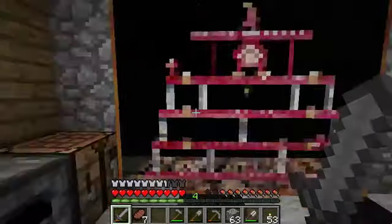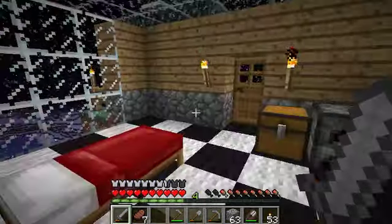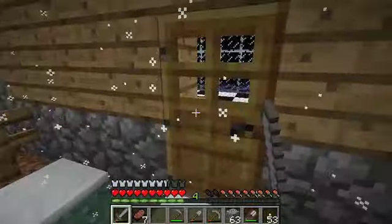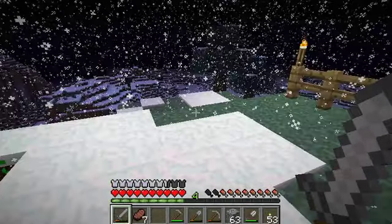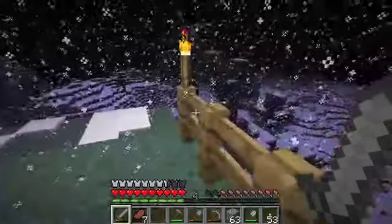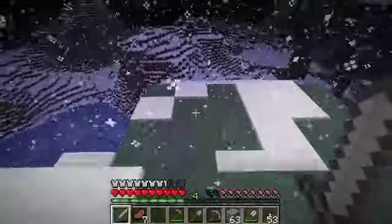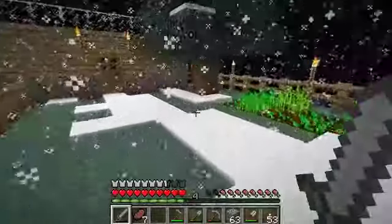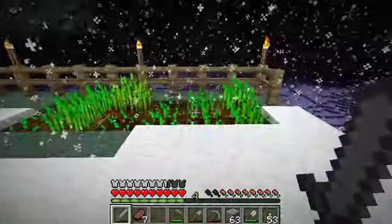I'll probably end up doing this wall as well but I quite like that painting at the moment so I've just left that there. Outside we've got some more wheat growing, I've put up some torches. I'll grab some more wood in a while and finish off the fence along here and put a gate, because that would make this area mob-proof pretty much, and it's all lit up around here so there shouldn't be any spawning.